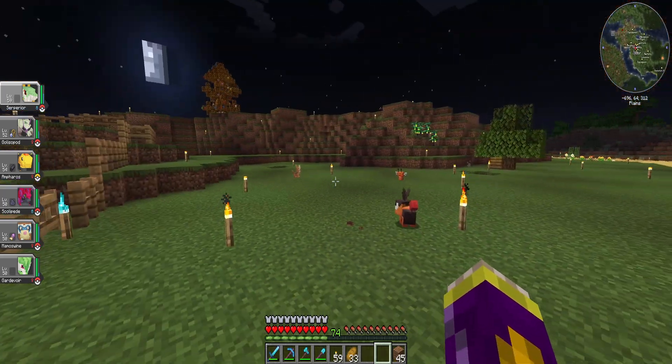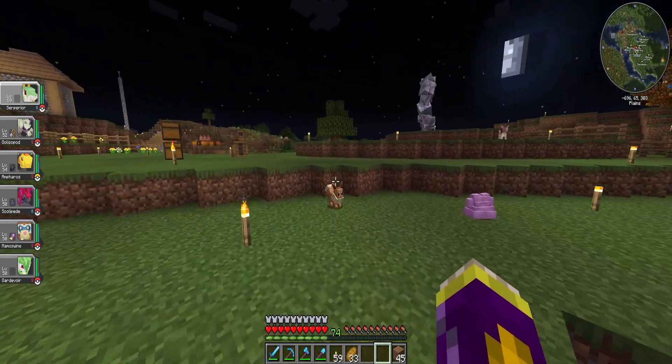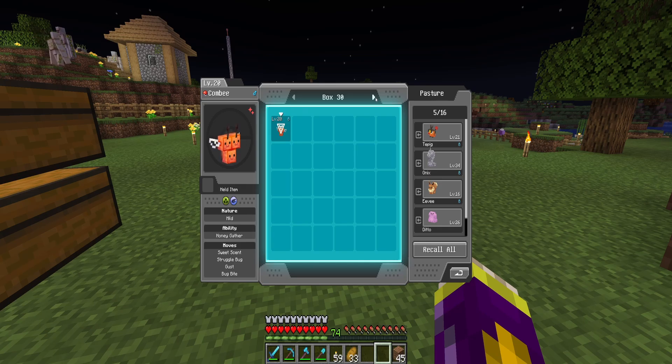If you guys want to leave some name suggestions for some of these Pokemon down below, feel free — I'm more than happy to include the community a little bit more. Here's all the Pokemon we've currently caught if you want to pause and look at any of them. There's the shiny Combee. There are 30 boxes, so there's quite a bit of room in here, but only 16 Pokemon per pasture block.